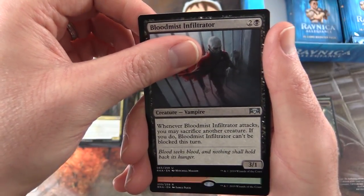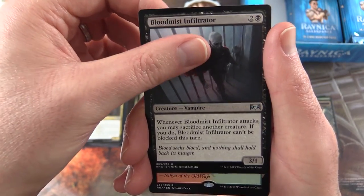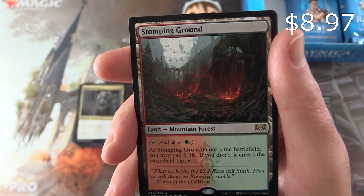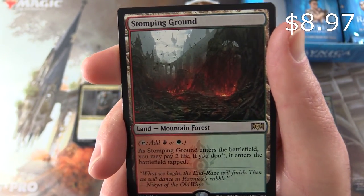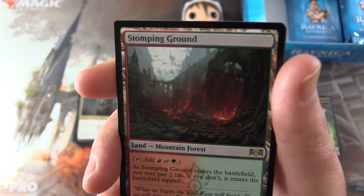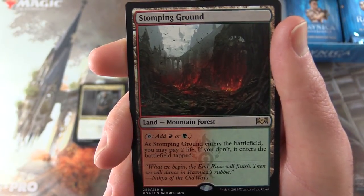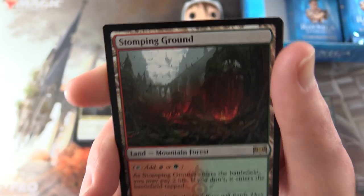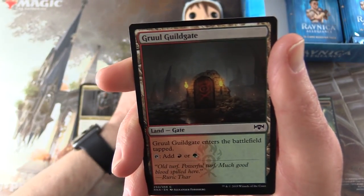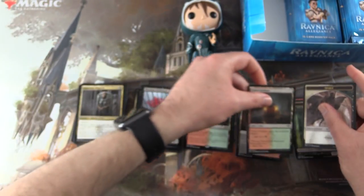And the rare or mythic — it's Gruul. Are there any Gruul mythics? I think there probably are. Oh nice — a Stomping Ground again, we just got one of these earlier. This is a land, Mountain, Forest — adds a mountain or forest as you might imagine. As Stomping Ground enters the battlefield you may pay 2 life; if you don't, it enters the battlefield tapped. Fantastic pulls — 2 mythics and a shock land! Gruul Gilgate and a spirit token.